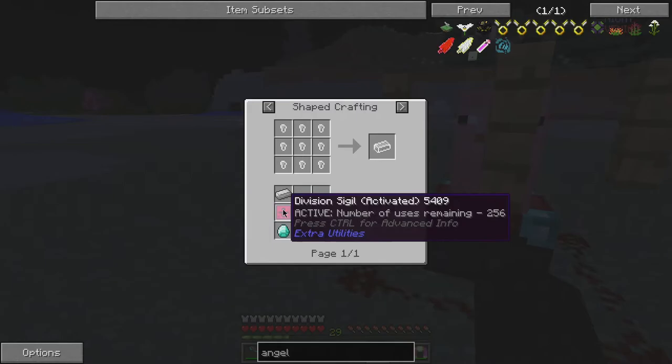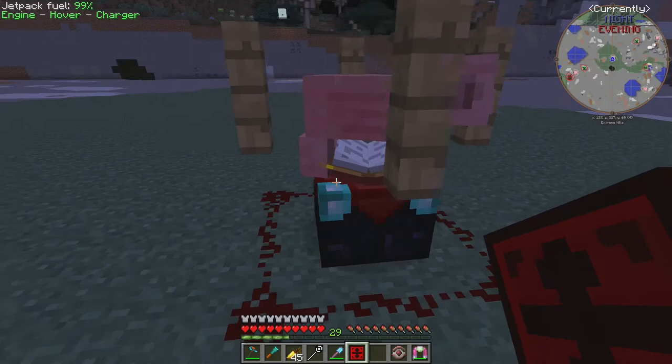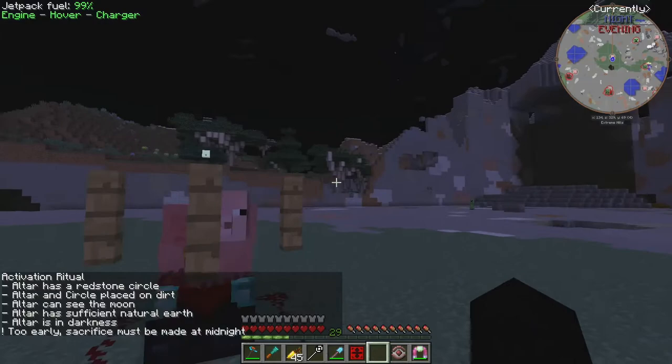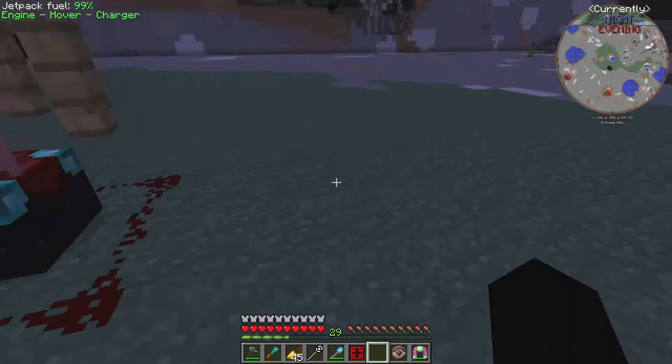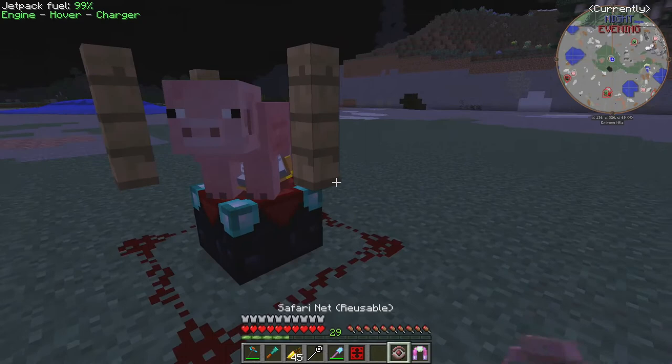To get the unstable ingots we need this division sigil, and getting it is a bit troublesome. We need to sacrifice an animal over an altar with a redstone circuit on at midnight. We're just waiting for midnight, and once we do this the ground is going to turn into cursed earth and spawn lots and lots of mobs. I've brought an extra pig just to be safe.